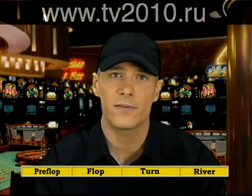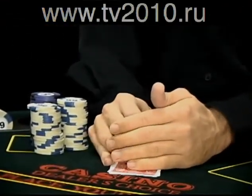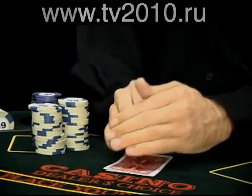The four stages of a hand of Texas Hold'em are pre-flop, the flop, the turn, and the river. There is a round of betting in between each of these stages, as well as one final round of betting at the very end.